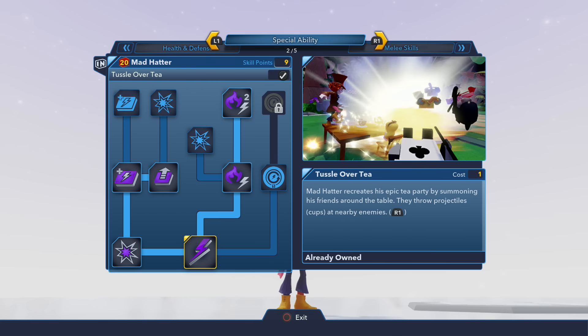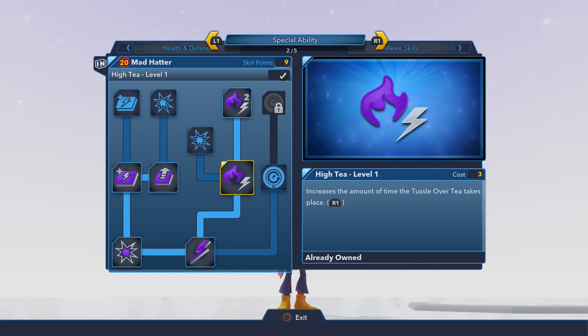His special ability is amazing — what a fun ability. It's called the Tussle Over Tea, and the Mad Hatter summons a big table tea party with all of his friends, then starts kicking and launching everything off the table to attack enemies. It is super fun. You can upgrade it with High T Level 1 and High T Level 2, which increases the amount of time that the special move runs.